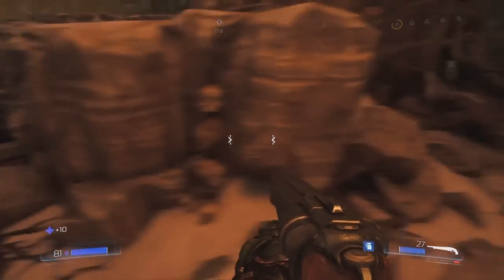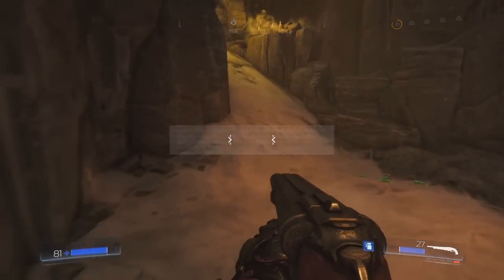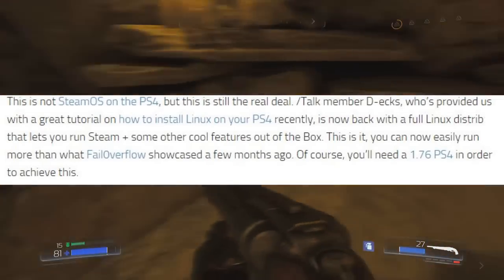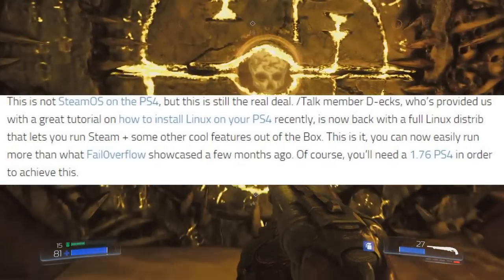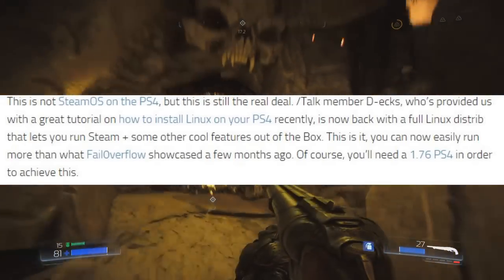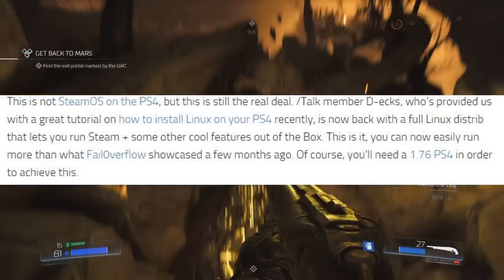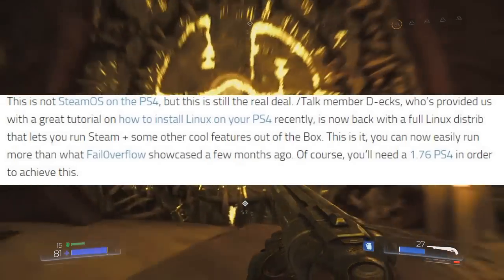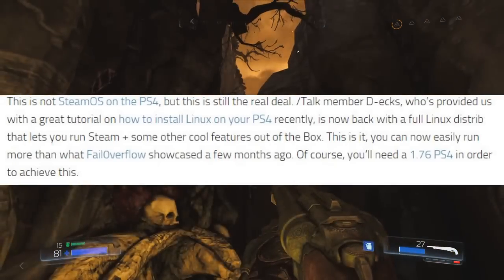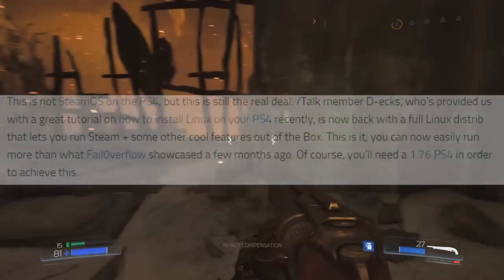I'll leave a link in the description below to this forum if you guys would like to go check it out. I'm going to read a small portion of this forum right here, which says: this is not SteamOS on the PS4, but this is still the real deal. Talkmember d-x, who provided us with a great tutorial on how to install Linux on your PS4, is now back with a full Linux distribution that allows you to run Steam plus some other cool features out of the box. You'll need a 1.76 PS4 in order to achieve this.